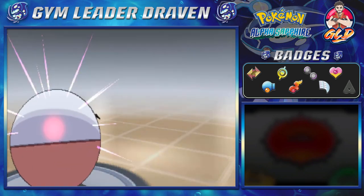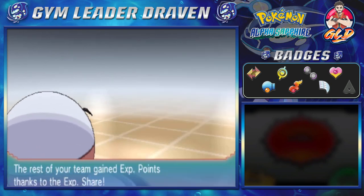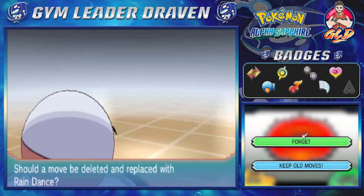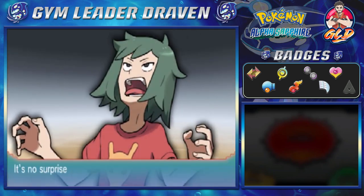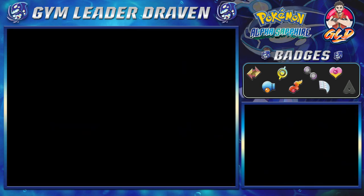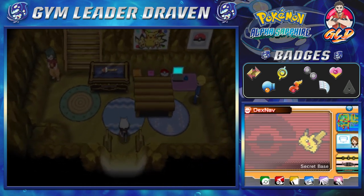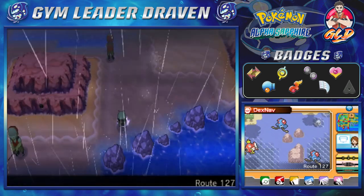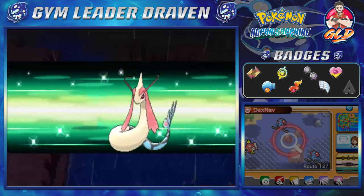I remember the Mega Evolutions when they first came out — that was pretty intense. Look at that, Leviathan grows to another level and is learning Rain Dance. Unfortunately we won't be teaching it, because we taught Leviathan both Dive and Surf since we kind of wanted to do this whole exploration thing. Let's go ahead and continue our adventure right here towards Pacifidlog Town — Deep Blue Sea, let's go.